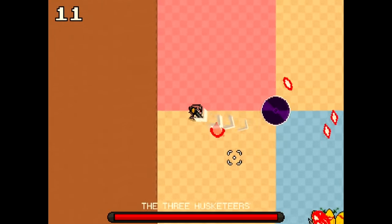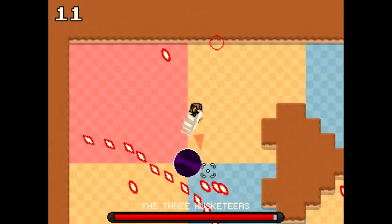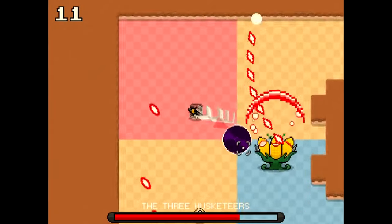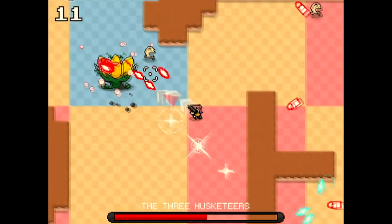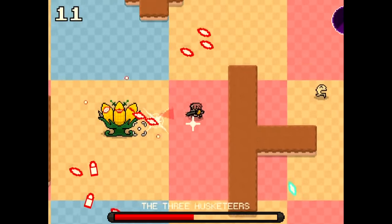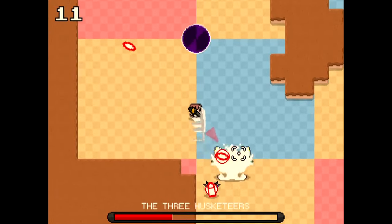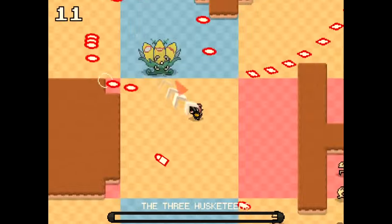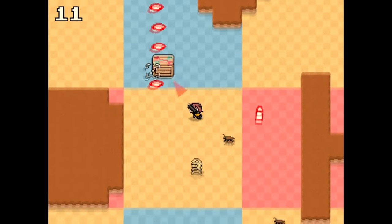Every 12th crate, you'll end up getting a boss encounter. There are a fair number of bosses for this kind of game. This is usually the first one you'll encounter — the Three Husketeers. This boss is relatively straightforward. I did draw a short-range weapon for it — the chainsaw. One thing that's beneficial about the chainsaw is it actually cancels out enemy bullets. So as long as I'm careful with the enemies spawning around us, we can get in there, destroy the enemy, and then they drop a crate.